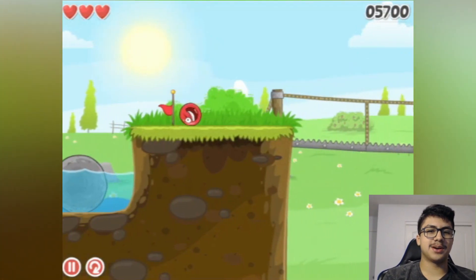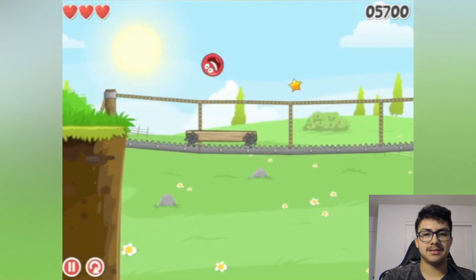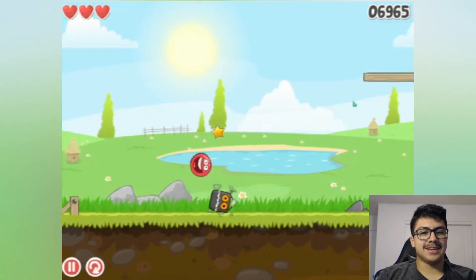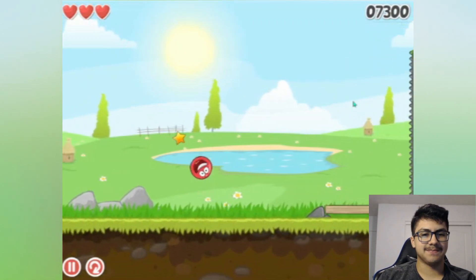Scuba Ball — is that an achievement for dying in the water multiple times? Get the star, jump, boom! Got the checkpoint. Oh — I thought I could go on the metal thing. Let's go, easy! Oh, that thing is scary. I killed it — I broke his armor and now he's just a regular one.